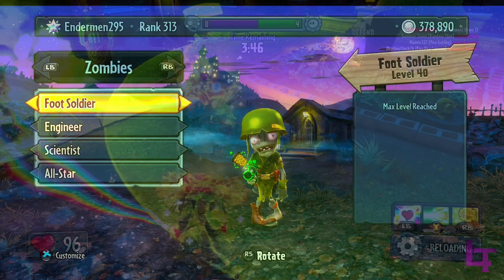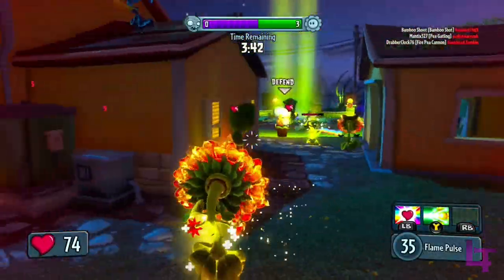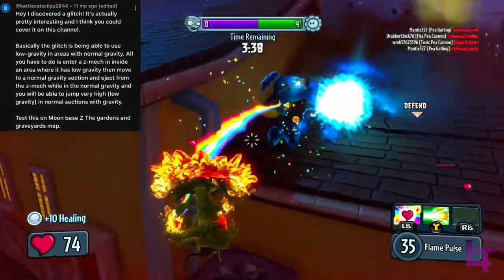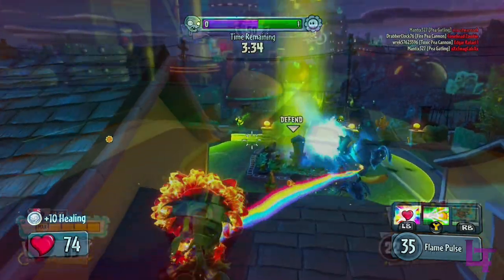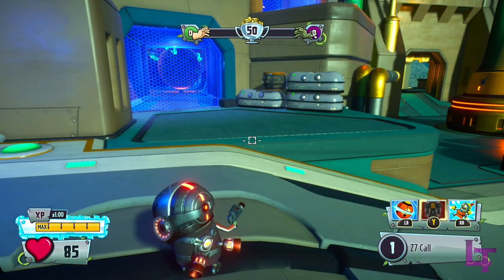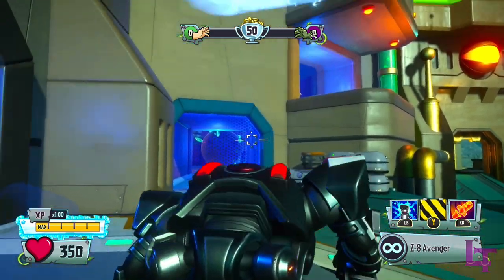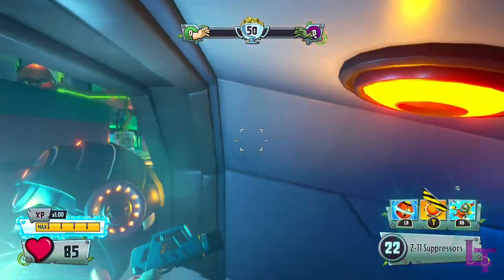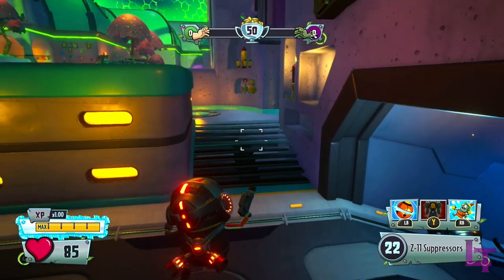Heading back to Garden Warfare 2, did you know? As pointed out by Battle Cat's clips, on low gravity maps there is a trick you can do as an Imp that allows you to keep the low gravity effect even when in normal gravity zones. The trick is to deploy your Z-mech when outside in low gravity, and then when you walk inside, eject from the mech, and for as long as you do not go back outside, you will keep the low gravity effects for the Imp.